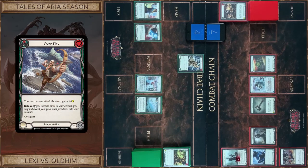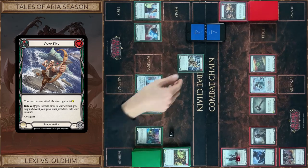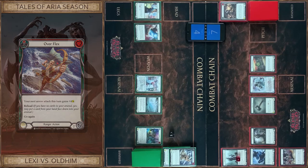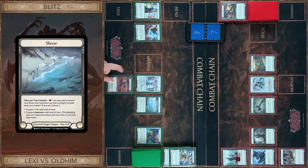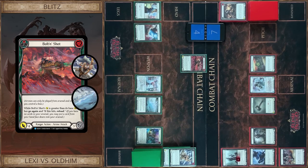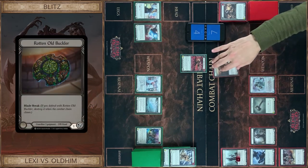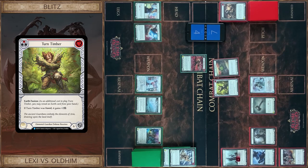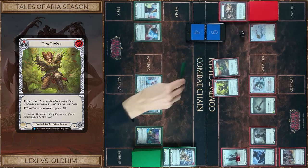I start with our flags, pay, one floating, plus four, and reload. I just use Shiver ability and I put Bolt and Shot in my arsenal, choose Dominate, and attack with Bolt and Shot — eight with Dominate. It has go again, but you don't have any cards. I block one, no reactions. And I play Turn Timber, pay for this. You block seven. You take one. That's all, passed on to you.